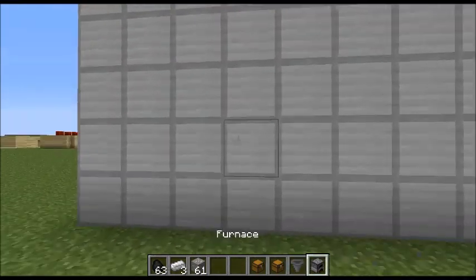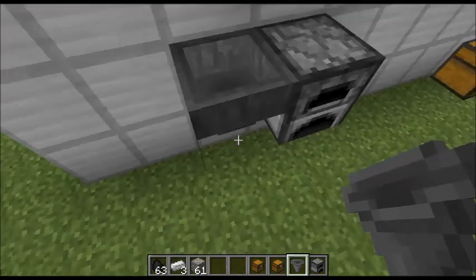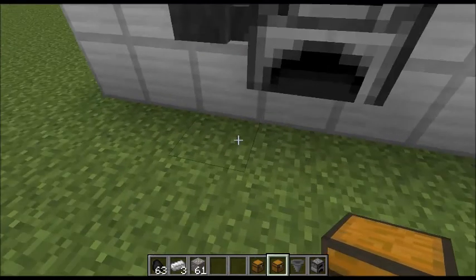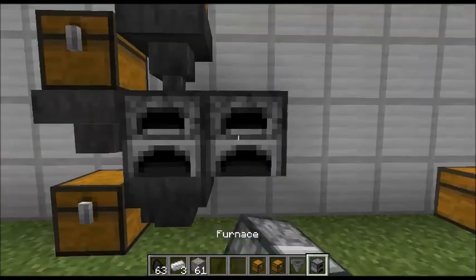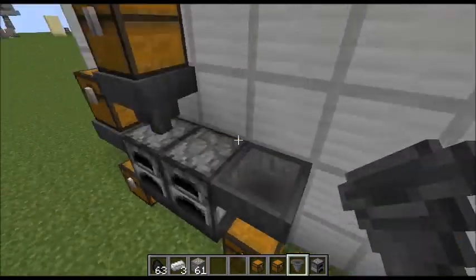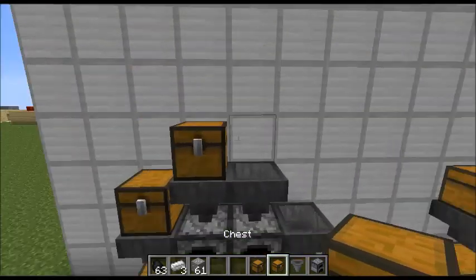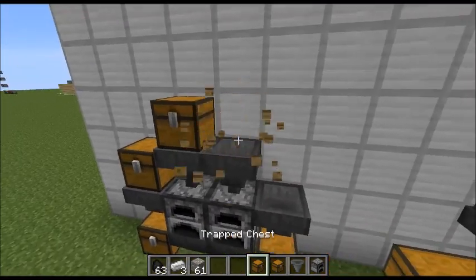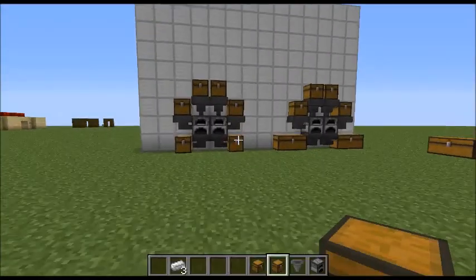So, real quick, what you want to do is put a furnace one block up. Put one furnace from the side, one furnace from the top, and put a chest like that, and then put a chest over here, and put a hopper into it. If you want to make a double, put another furnace, put another chest, hopper, hopper, and then hopper. But over here you're going to need a trap chest, because if you put a normal chest these are combined, and that's not very good. So just put a trap chest so they don't combine, and then another normal chest. And that is us building it.